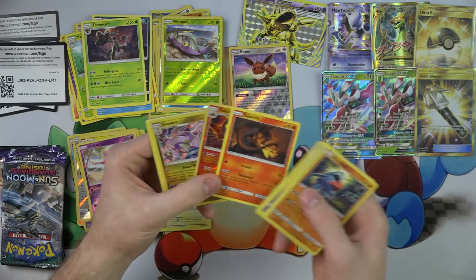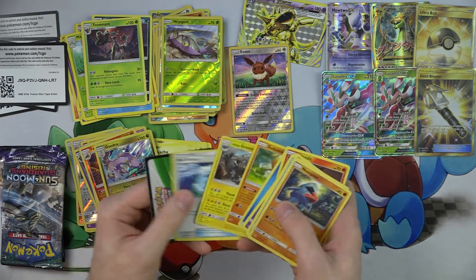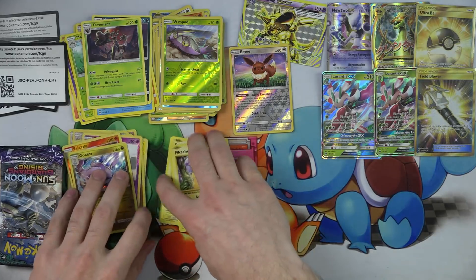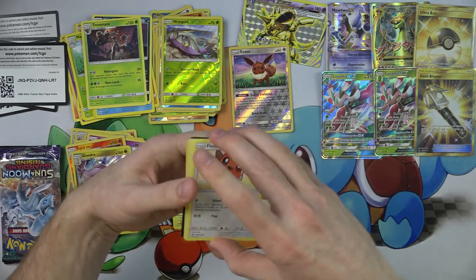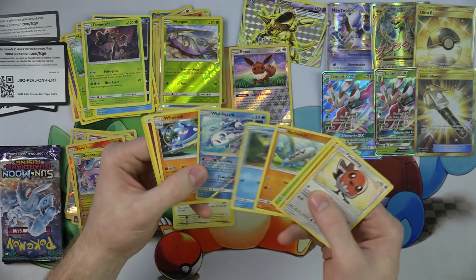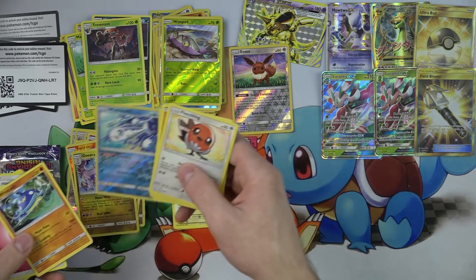Salazzle. Salandit and Salazzle — nice, I can evolve now. Thank you. And a Goodra. Pikachu's stack looking lonely — it's just because none of these sets have Pikachus in them. Wishiwashi and a Wishcash? I always mix the two up — they're just so similar.